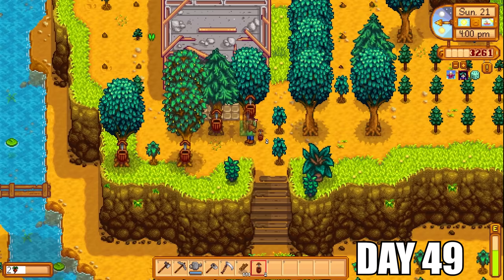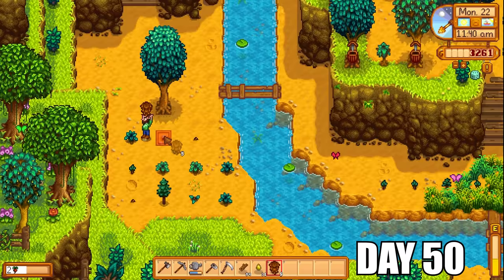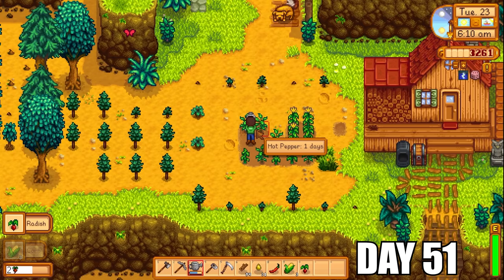With level three mining I get one pickaxe proficiency, which is really nice, and the recipe to make a Miner's Treat. The Miner's Treat is actually a pretty decent recipe in terms of the magnetism buff it gives — magnetism is super handy when you go into caves and start blowing up nodes left right and center, it just saves so much time. We are now halfway through the challenge — we only have 3,261 gold, but we are nearing the end of summer and have accumulated quite the array of summer crops, especially hot peppers.